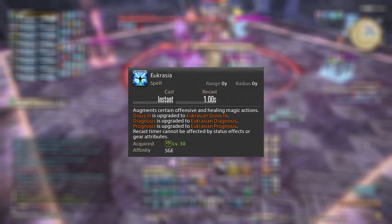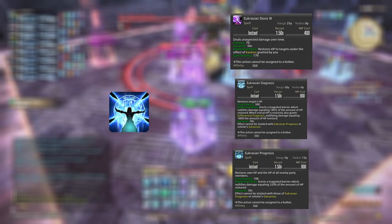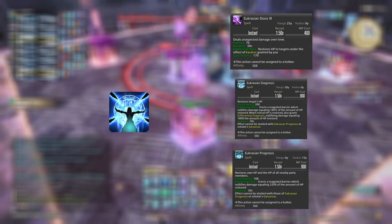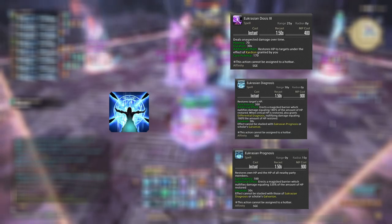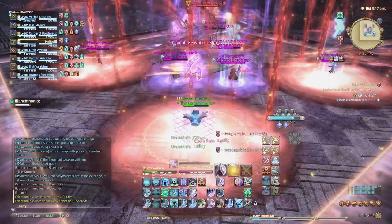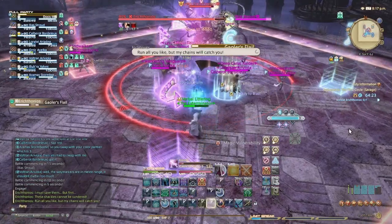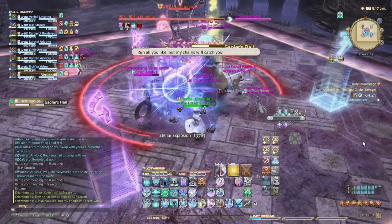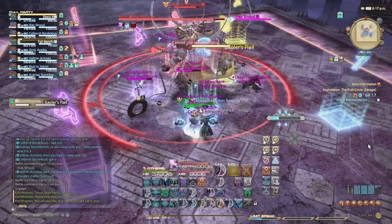Getting more into Sage's identity, Eucrasia is an augment spell used to augment one of three spells: Dosis to Eucrasian Dosis to inflict a DoT, Diagnosis to Eucrasian Diagnosis to create a single target shield, and Prognosis to Eucrasian Prognosis to create an AoE shield. It seems to bother a lot of people that you have to press two buttons to inflict a DoT, but it never really bothered me since the tradeoff is that Eucrasia has a fast recast timer of one second as well as being an instant cast.